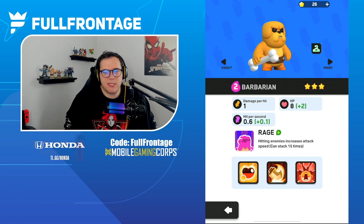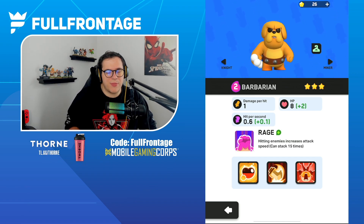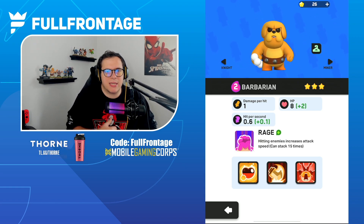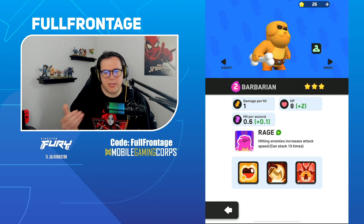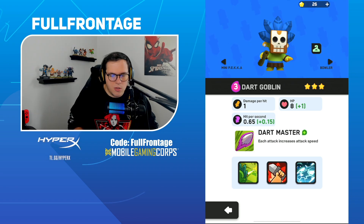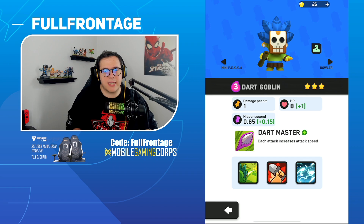Next up is the Barbarian. I'd like to see the base hit speed reduced to 0.5 from 0.6 — it just ramps up too quickly and needs a slight nerf to its attack speed. This would make its max hit per second 0.8 instead of 0.9. For the Dart Goblin, I'd like to see Dart Master capped at 15 stacks.